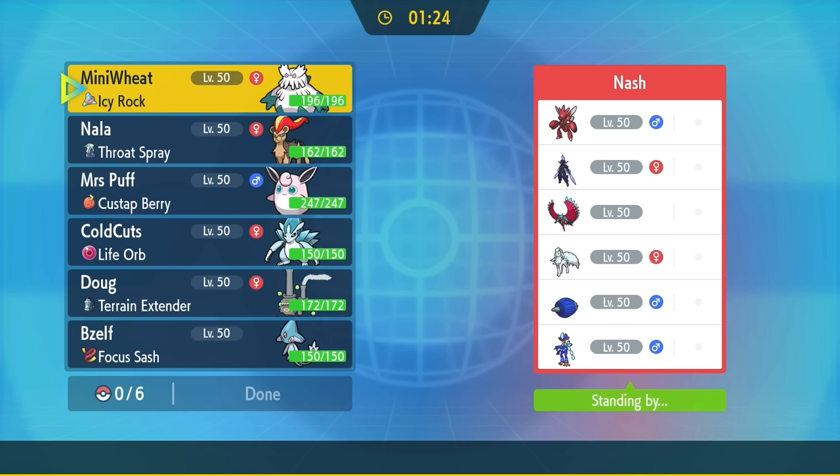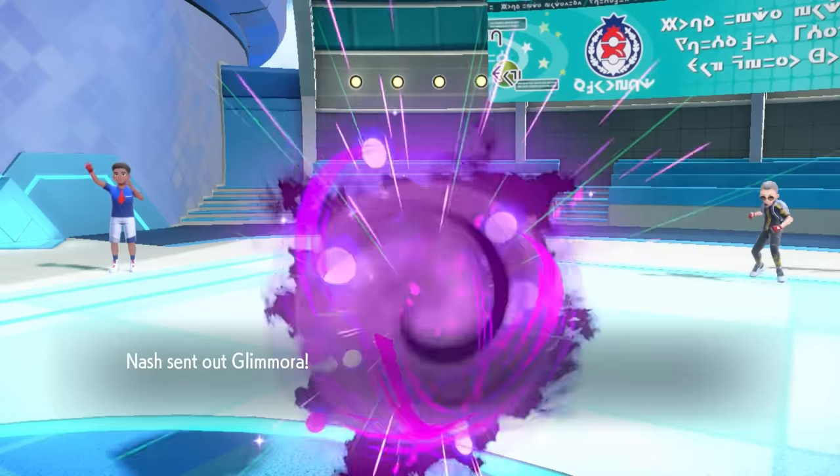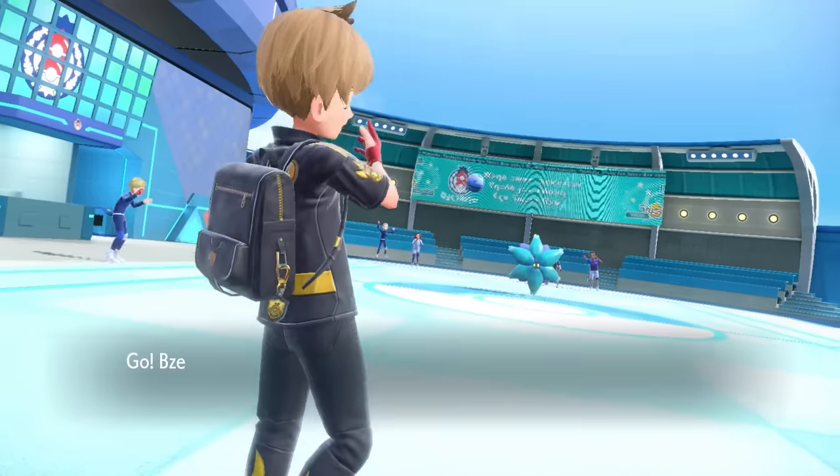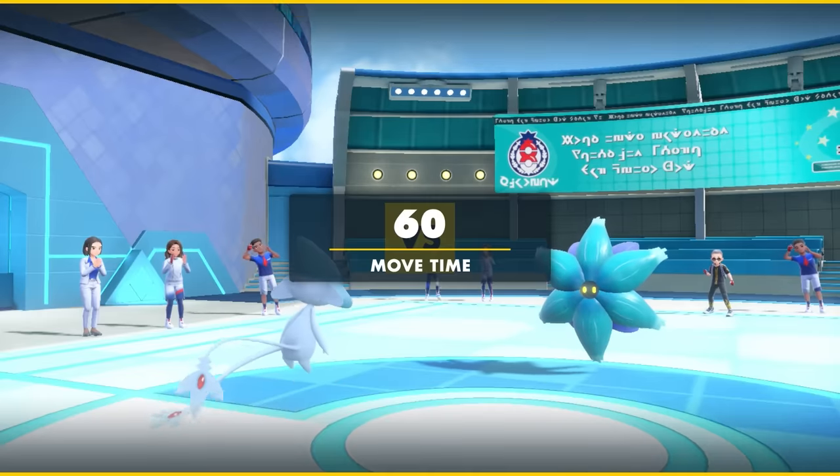Going into match 2, looking at the team preview, we see one of the exact reasons I wanted to start using Alolan Sandslash — I've been sick and tired of Alolan Ninetales running around, setting up Aurora Veils and bringing its snow. Sandslash is one of the greatest ways to counter that, because not only can we use its snow against it, but we also have a 4x STAB super-effective Iron Head against it. We're going to use their own snow against them.